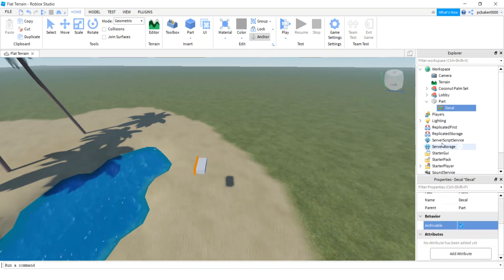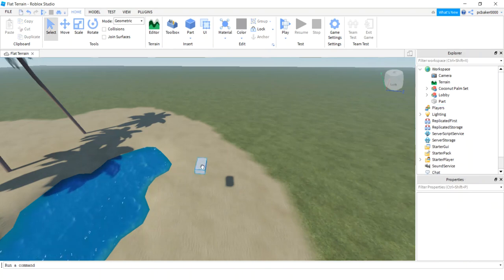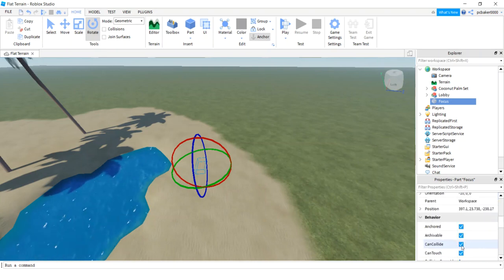We don't have our surface properties anymore, so we can't easily tell which way the front is. But what you can do is hit the plus sign and add a decal — it'll default to the front face. If you don't believe me, go to the properties of the decal and it says 'Front' for the face. Once you know which direction it's pointing, delete the decal. Now let's call this part 'focus,' set transparency to 1 so we don't see it in-game, and turn CanCollide off.